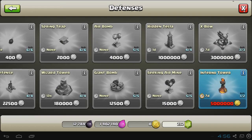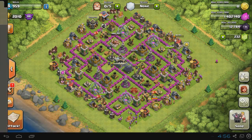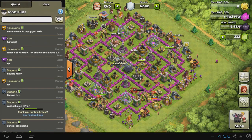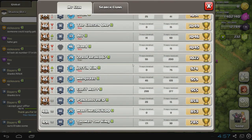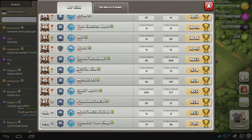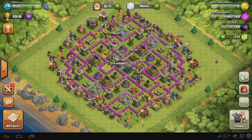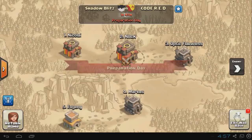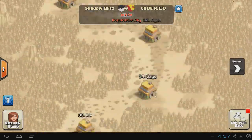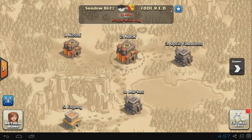I'll update you about once every two days with a video on this series. Now on to my clan — as you might know, my clan is called Shadow Blitz. It's basically full, 49 out of 50, and I've set it to invite only with the trophy requirement raised to 1200. I want higher-level players, and this clan is going to focus on clan wars. If you're not a clan wars player, don't bother applying. We currently have 45 people in the war.